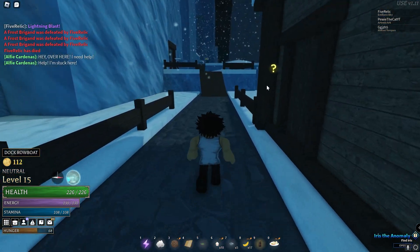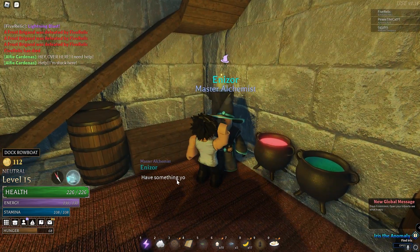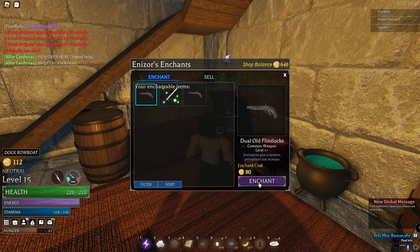You're going to need around 20 to 100 coins depending on what weapon you found in a chest or whatever. Then come over here to this enchanter man — this magician or whatever — and just click on the weapon and enchant. That's it.